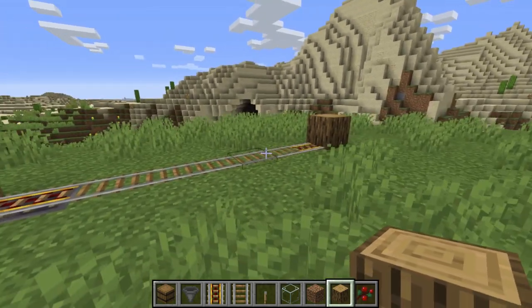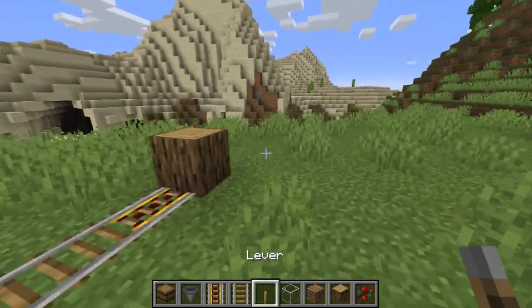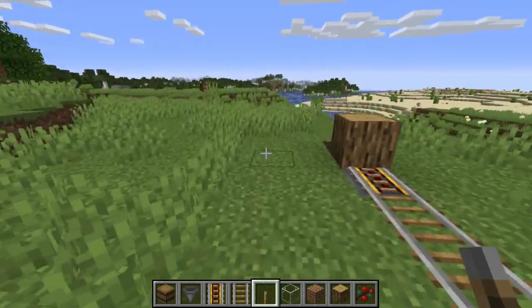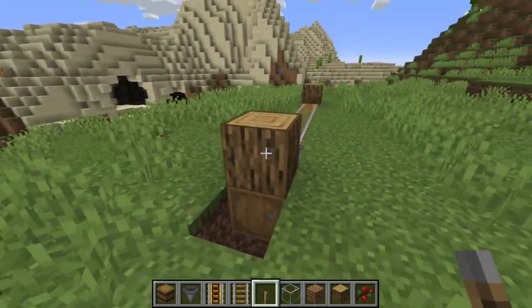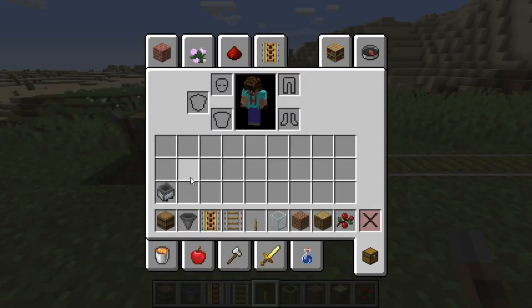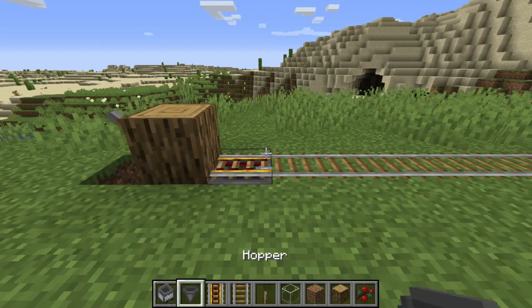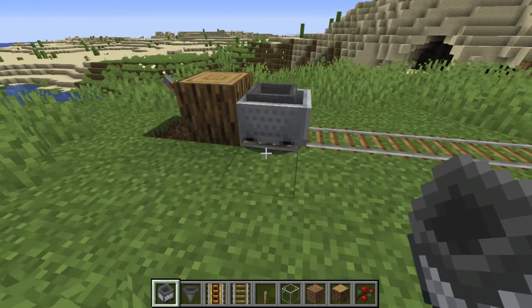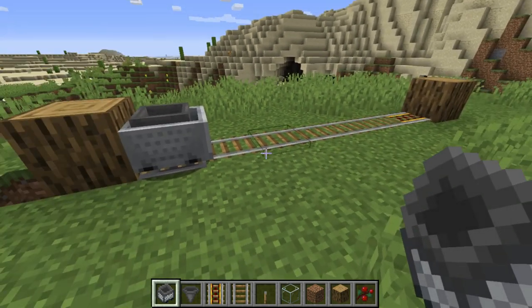That's the entirety of your collection system. Now grab yourself a lever, pop a lever on the side there — don't turn it on just yet — and pop a lever on the side there. Do not turn it on just yet. And a minecart with hopper — really important, minecart with hopper, not just a standard minecart — and put it on that end. That is the collection system finished.